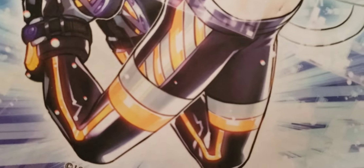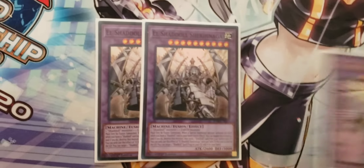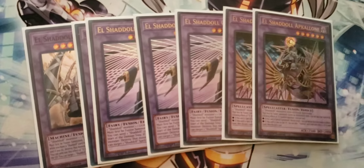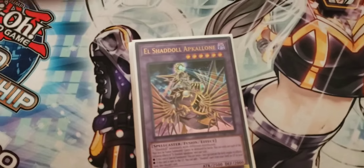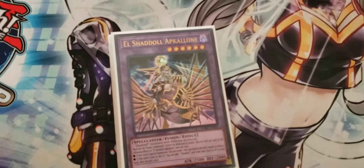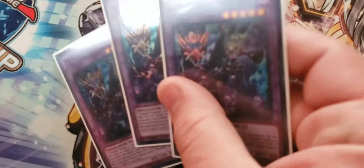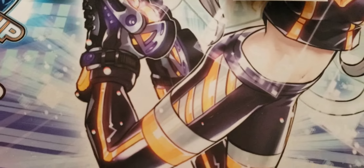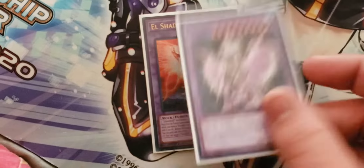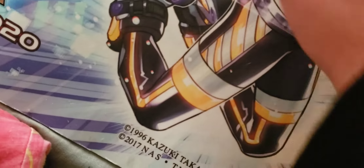On to the extra: we are playing 2 copies of El Shaddal Shekinaga being a free negate, 3 copies of El Shaddal Construct as that's just mandatory, and 3 copies of El Shaddal Apcalone — or Al Capone if you're a Cali fan — it's a free negate. 3 copies of Winda, the Floodgate. 1 copy of Christa because this is amazing against Salamangreat. And we play 1 Anoyatilis — this is also a great card. To round off the extra we play 2 copies of Shaddal Construct — not the best card, but it's alright.